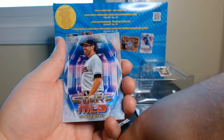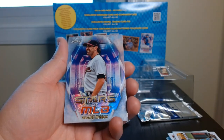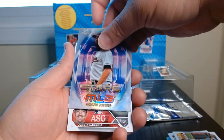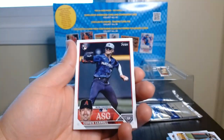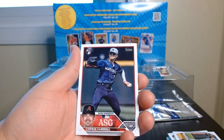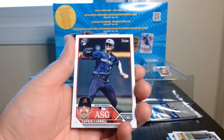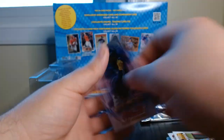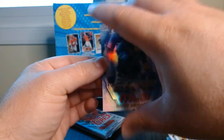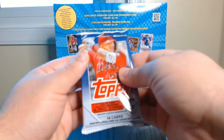Oh look at that — we got a Topps Chrome version of the Stars of MLB: Shane Bieber. Oh okay, that's nice — but this is even better. We got a Corbin Carroll All-Star Game Rookie — we'll take that one! And that one has some nice centering with it. They ran the rosary on that one — I'm keeping all those.